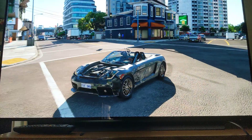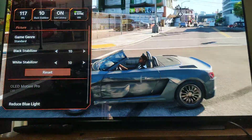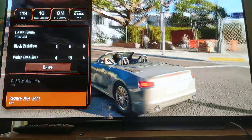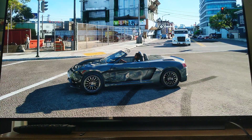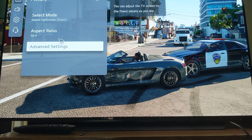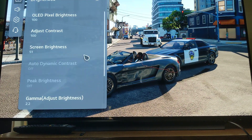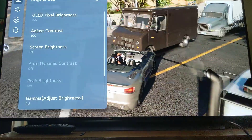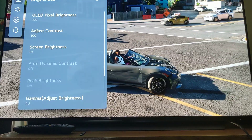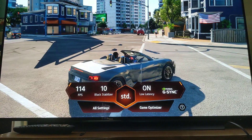Let me do that comparison right now so you can see what we're talking about. This is the SDR presentation with no black frame insertion — G-Sync, no black frame insertion. Let's take a look at the settings. Go to brightness — everything is maxed out except peak brightness, which I can activate using the color control. Let me do that so it's a more fair comparison.